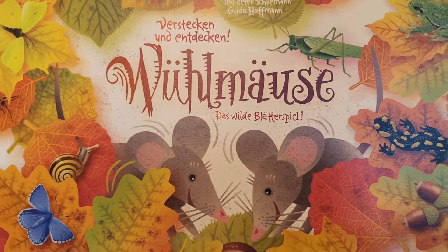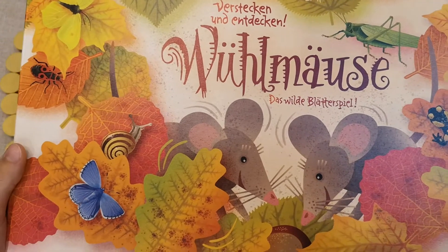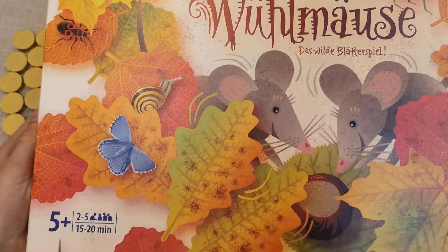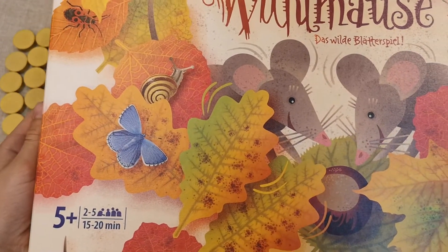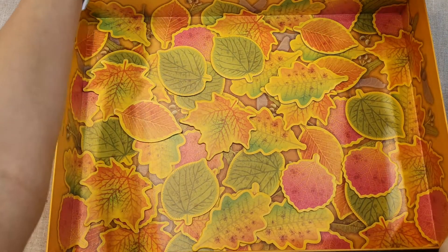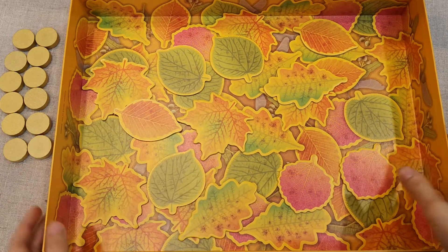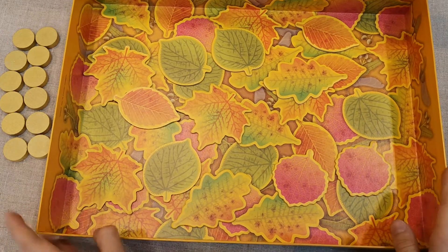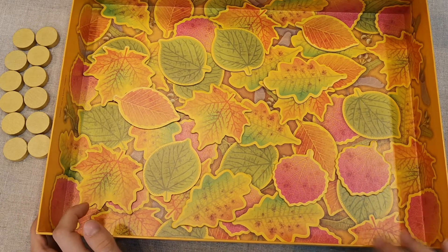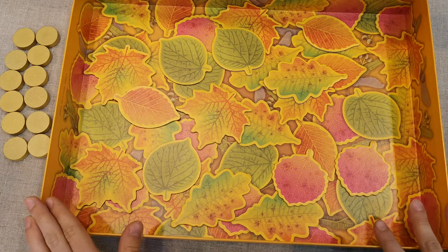Hello, I'm going to show you Grimauce by Jens Peter and Schliemann. It's for 2 to 5 players, ages 5 and up, and takes 15 to 20 minutes. This is a game with autumn leaves, for children to build better knowledge of the bugs living in the forest.